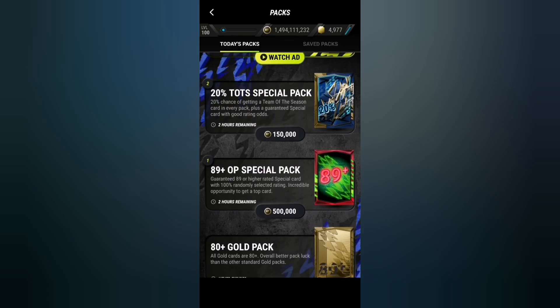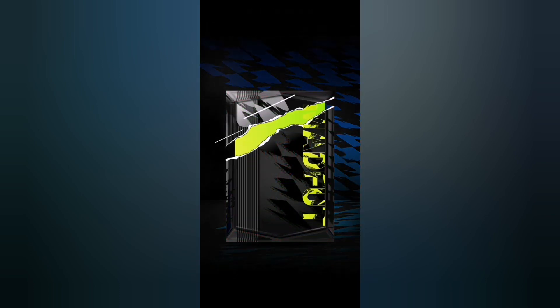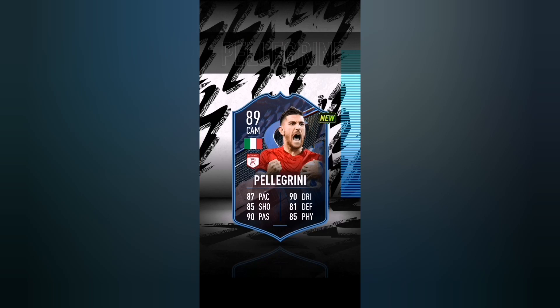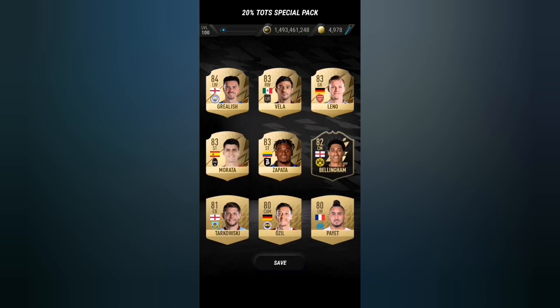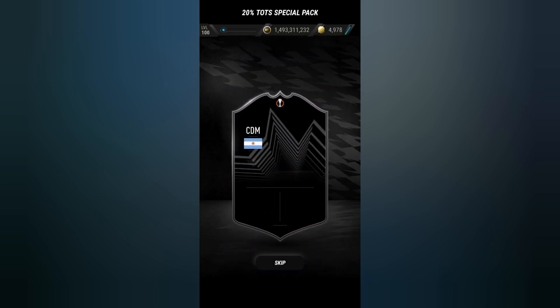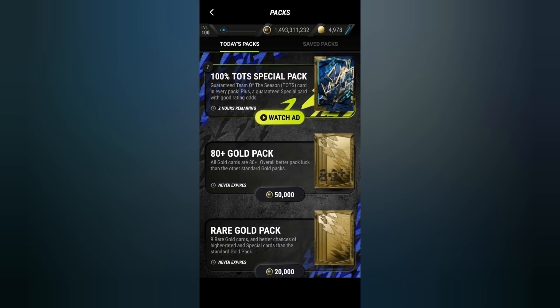We cannot get one from the 85+ pack. The 89+ OP special pack - please give me something. I'm not sure if it's a Team of the Season flare, but we get Pellegrini Team of the Season! The 20 packs - come on - and we get Bellingham. I think Bellingham is gonna get a Team of the Season as well. The other pack is something Europa League.